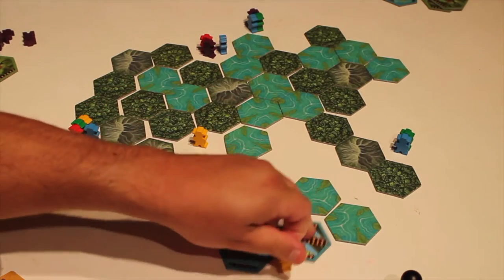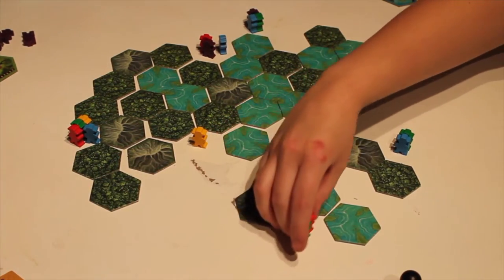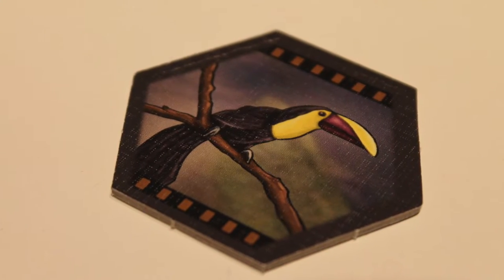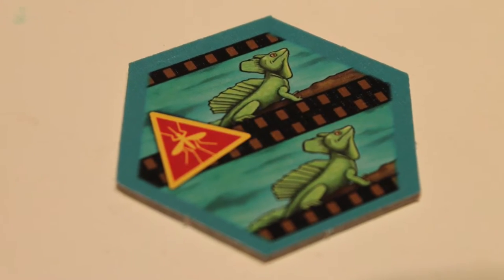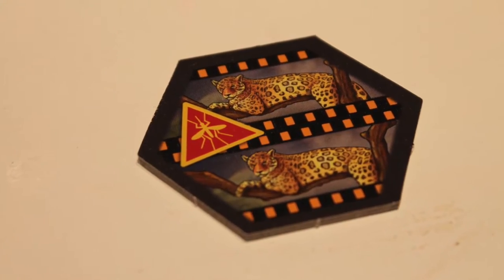Whoever takes all the revealed hexes has to remove their meeple from the expedition, and then it is the next player's turn. As you are revealing these hexes, you're finding more and more animals, and you want to find sets — you want to collect sets of animals. The more of a specific animal you have, the more points you get. There are also mosquitoes out there, and if you reveal one mosquito that's not such a big problem, but if you reveal two mosquitoes, then all the hexes disappear and your turn is over and you get nothing.